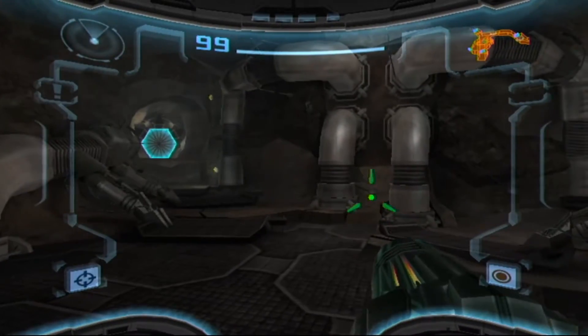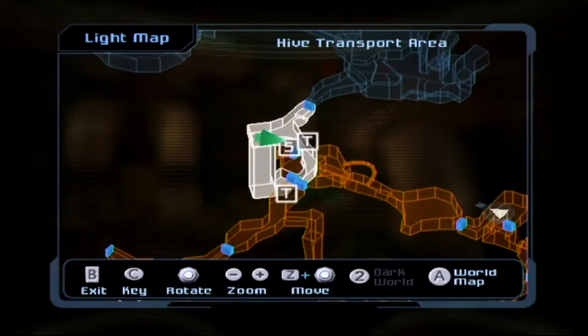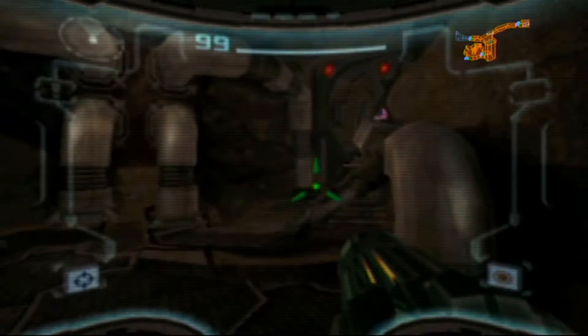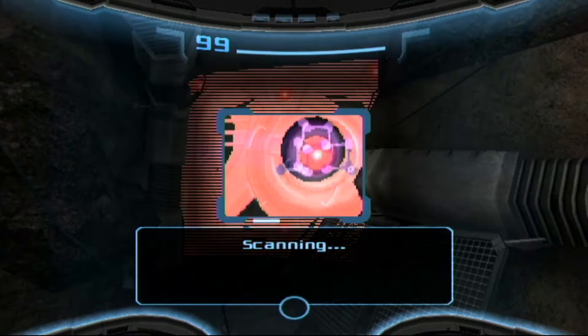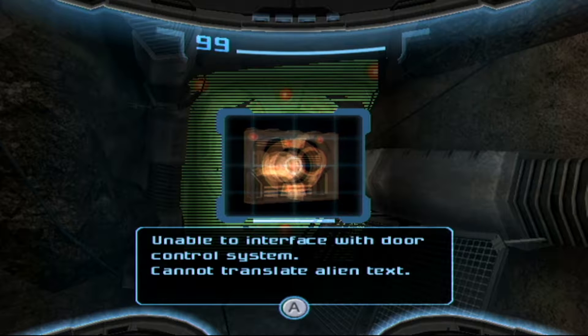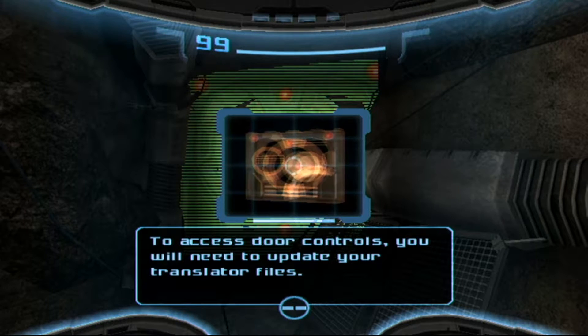What does the T mean? Does it mean new weapon perhaps? I do not know. There's a T right here at the corner — what could that mean? Oh, it means one of these. This is the thing I did earlier. I have to scan this — unable to interface with door control system, cannot translate alien text. It says door controls — I'll need to update my translator files.